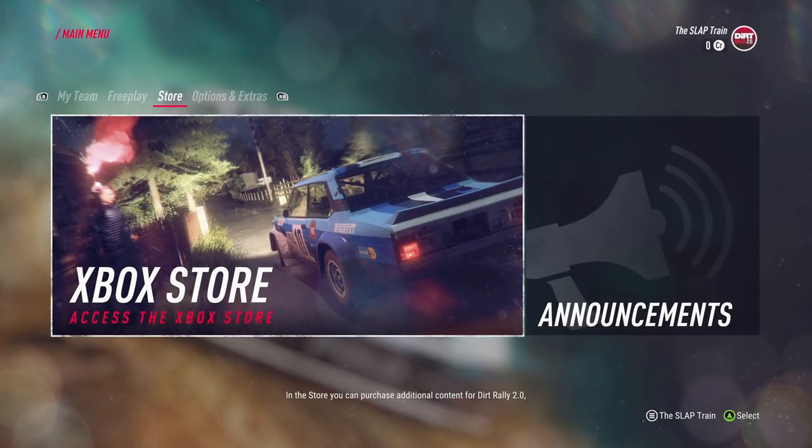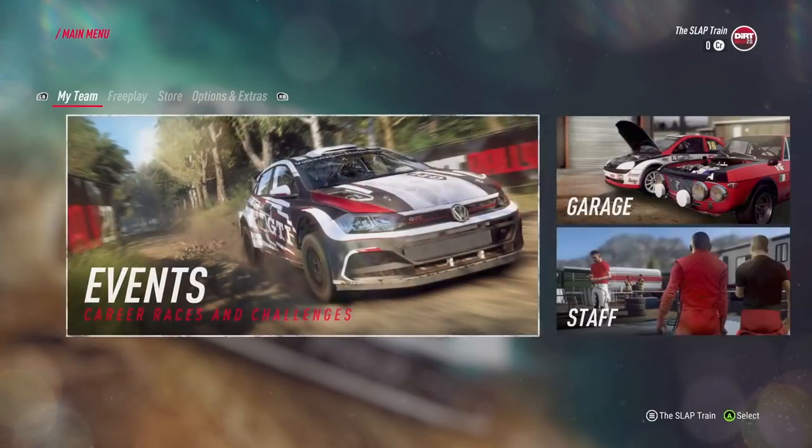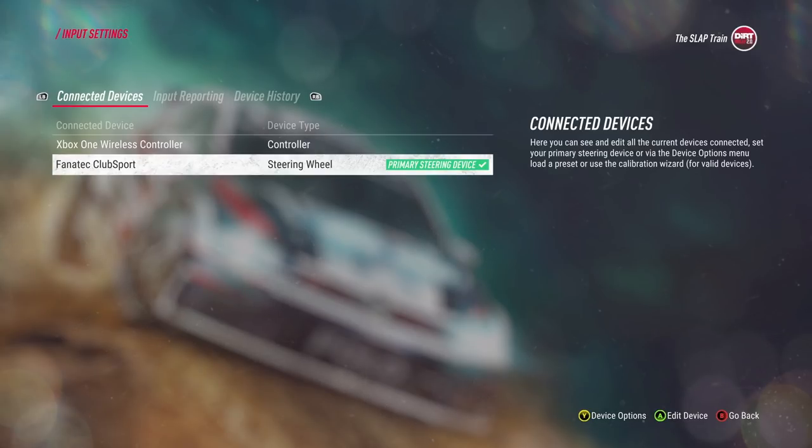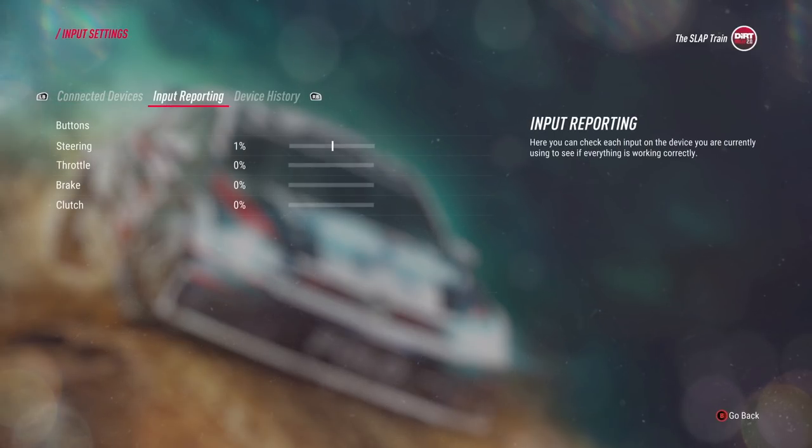In the store, you can purchase additional content for Dirt Rally 2.0 as and when it becomes available. We've got options, extras. I want to make sure everything is set up before we get on the track. Input — steering wheel, so that is primary, so it is working. It actually gives us real-time stats. That's pretty dope. Handbrake — there's the handbrake working.